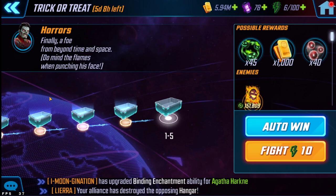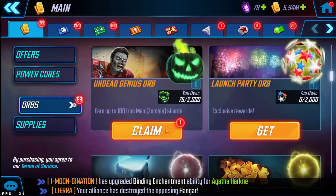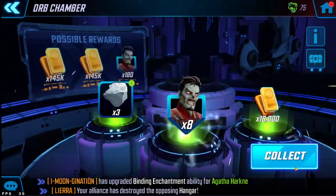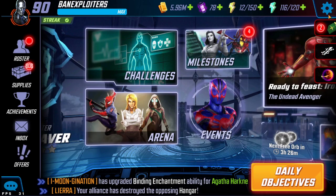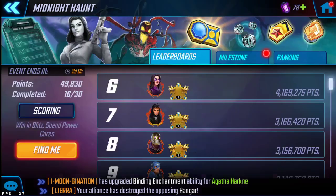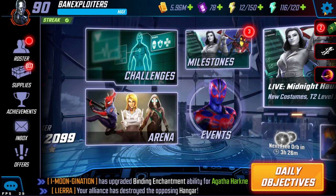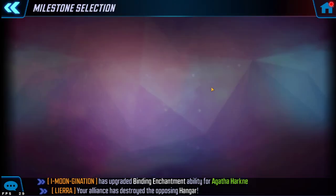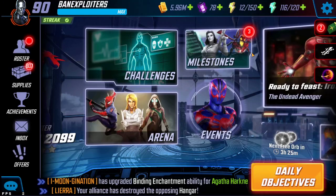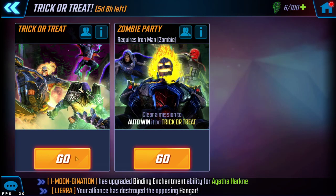One other thing: I find it a little weird that all nodes in this event have the same yield - there's nothing different between them. Also, there's a bug where apparently you can't bring ZIM into some of these other events because they require higher star characters. What I've been told is that you need to make a saved squad with ZIM on it, then select that squad, and you'll be able to bring in ZIM. That workaround supposedly gets you past the issue.